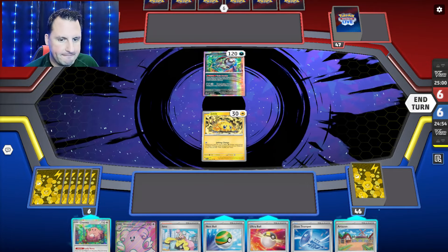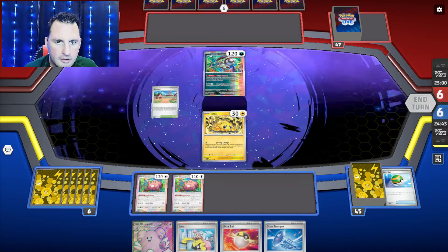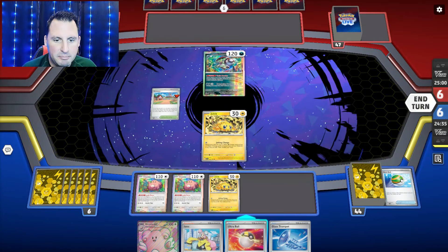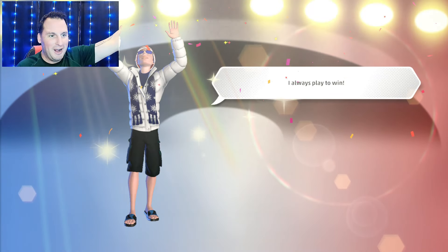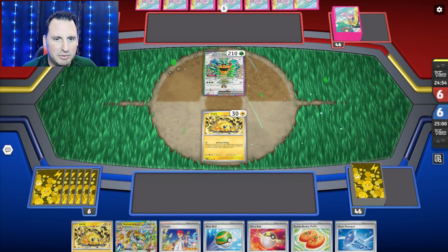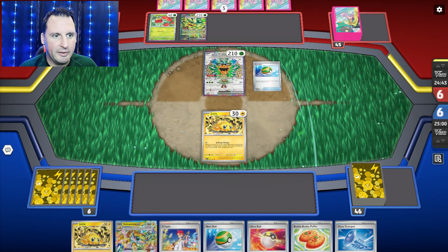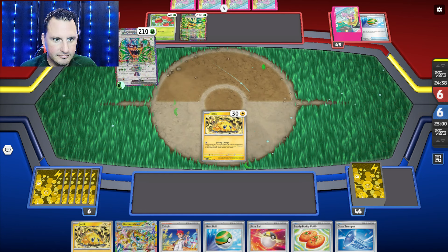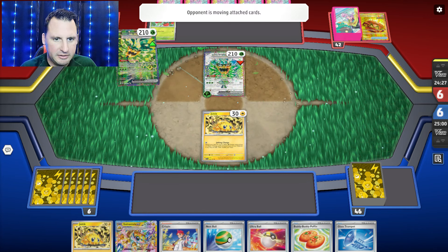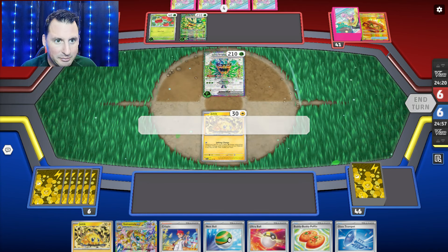Alright, we're going first — this is good. Joltik, Chansey, Artisan gets me another Joltik. We didn't get an energy attachment but we do have an Iono. They're going with Ogerpon. Let's see, do they play a lot of items? This is all new — Teal Dance. Now it is a Tera Pokémon. What we're going to do is put some energy down, get a lot of energy out, get Joltik down, get some Chanseys down, and get Pheasant Dippity in case we get knocked out.